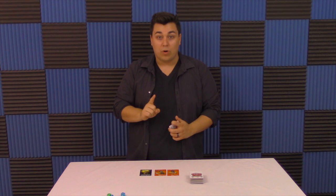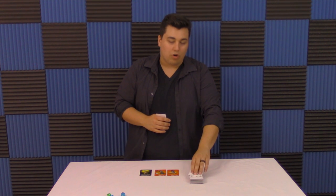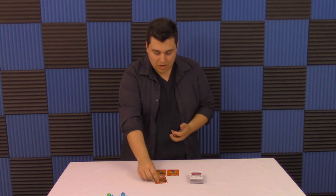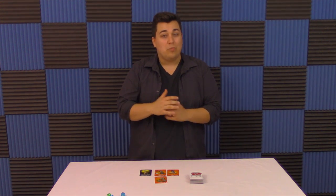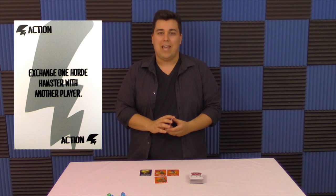Each player's turn is going to consist of 4 steps. Only step 1 is mandatory, but the game really needs to have the other steps if it's going to progress at all. The mandatory step is drawing 2 cards from the hamster deck. Step 2 is playing a clan card from your hand, which is any of the colored, just regular hamster cards. So I'm going to play an orange one there and just keep building this orange clan up. Step 3 is the option to play any card in your hand. So it could be another clan card, or it could be one of these action cards.